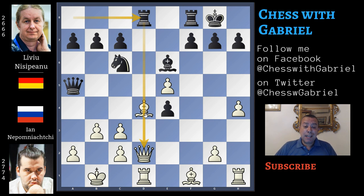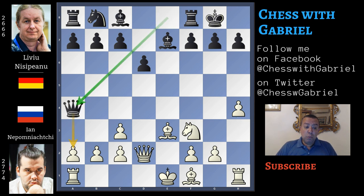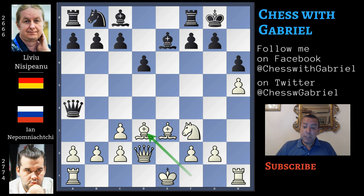But Nepomniachtchi doesn't castle long after queen to e8. Instead, he continues with h4 and this is a novelty. The game is already original at move 9. Queen to a4 in any case. Now it's not possible to castle long or the queen will capture on a2. So here comes h5 and h6, bishop to d3, rook to e8, indirectly attacking the king.